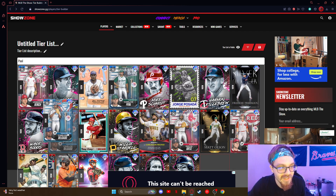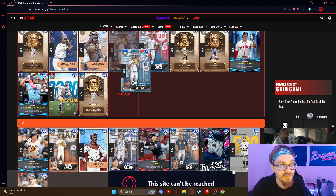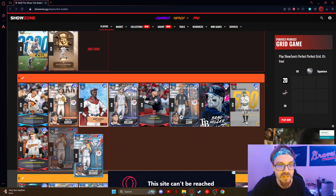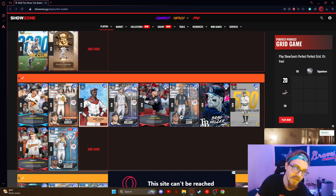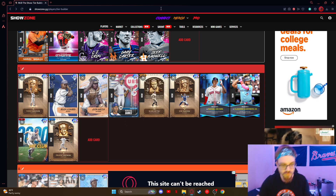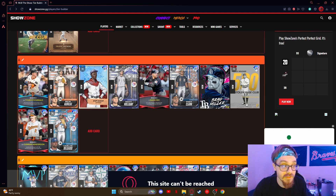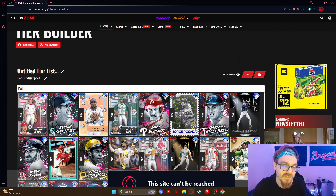Carlos Delgado — I love Delgado, but like, he's just a solid A2. When you compare him to some of these other guys he's just not quite as good. Really good swing though, and one of the nastiest, most disrespectful batting stances in the game. But yeah, he's a really good card.